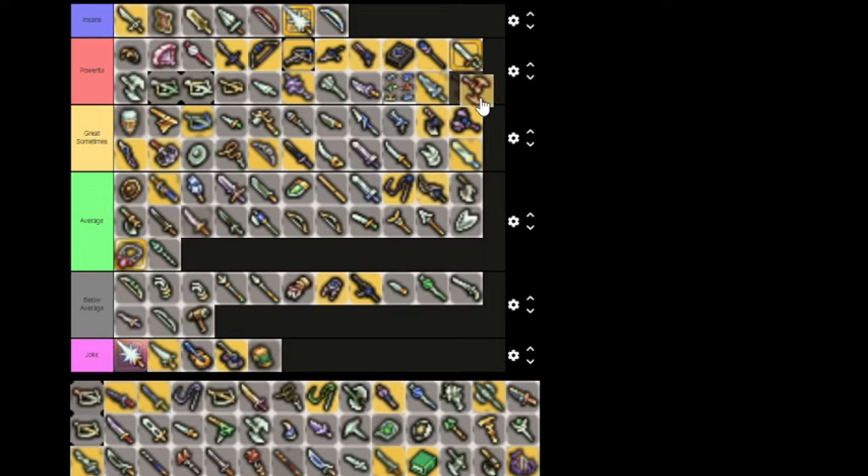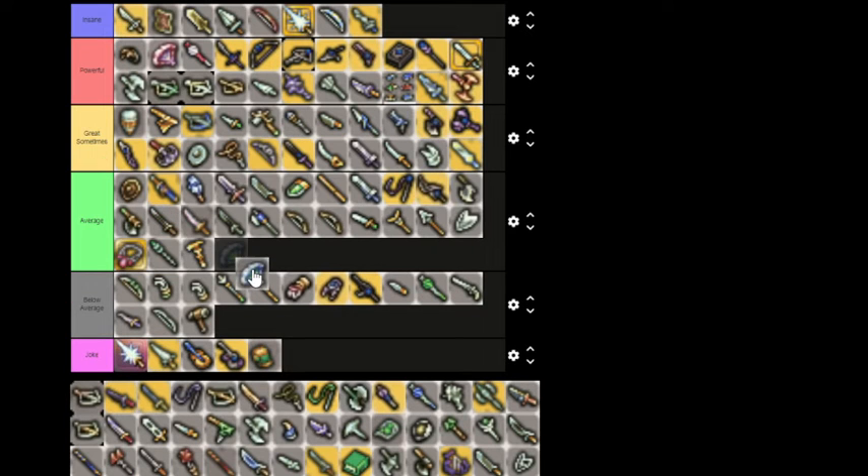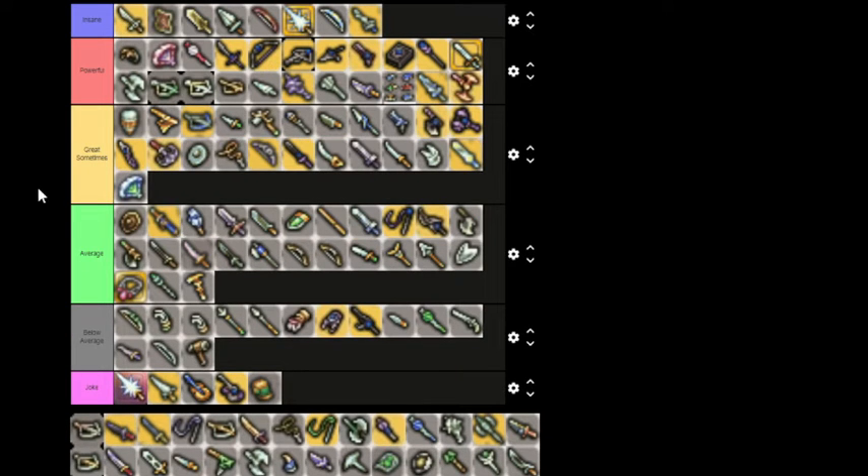Fafner is kind of Insane — a double attacker Fafner unit can basically replace a Dragoon without any cost associated. Iron Fan — Great Sometimes. Surprisingly good attack value, a lot of classes can use it, you can guarantee a stun effect off it. It's not bad, it's fun to mess around with.